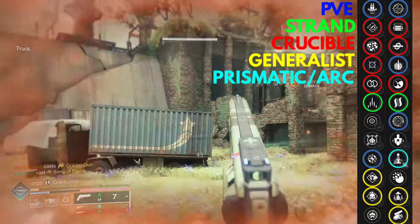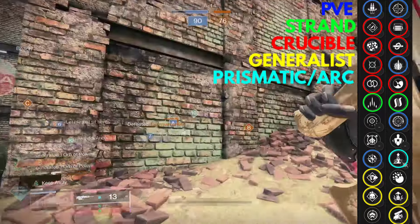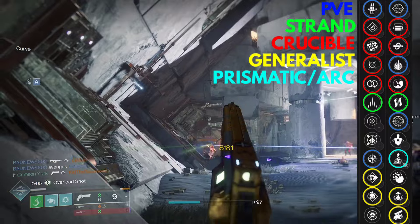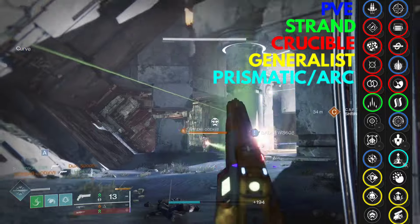If you were looking for a Strand hand cannon to slice targets and make Hatchlings — 140s are pretty damn good, they don't quite one-tap anymore after the changes — this one's the best 140 as far as Strand hand cannons go in PvE, and honestly I think in PvP too. Sorry, Kept Confidence — I think Better Devils is the new king.